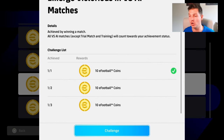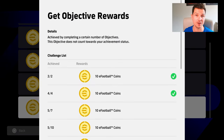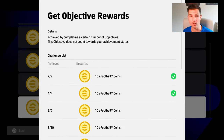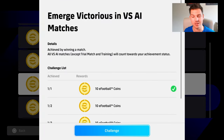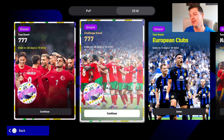Is it worth getting, or should you save the coins for something else? Personally, to get a booster and 10 other players that you can release or use — for 777 coins it's a guaranteed booster that can be end-game, especially if they improve out wide a little more in eFootball 2025. I actually played a good bit with Perez.